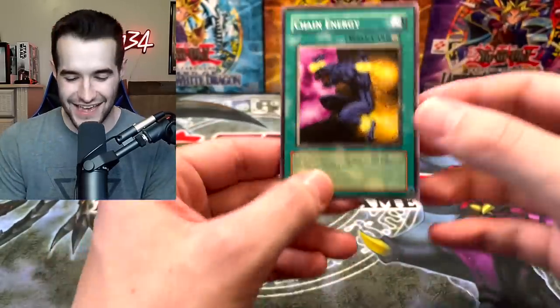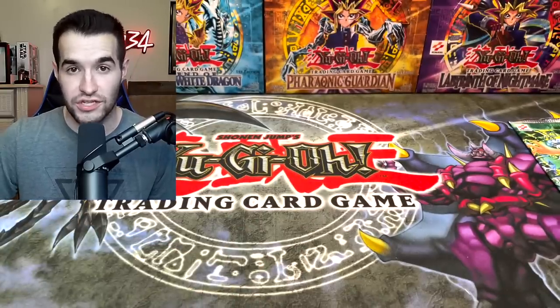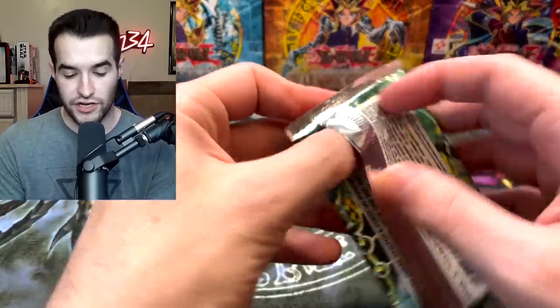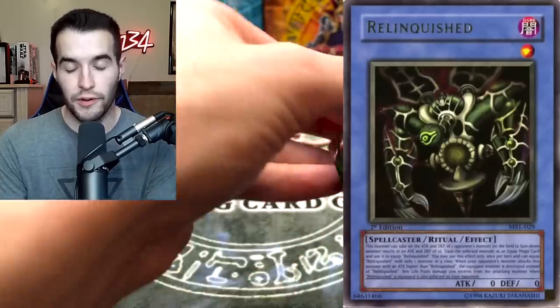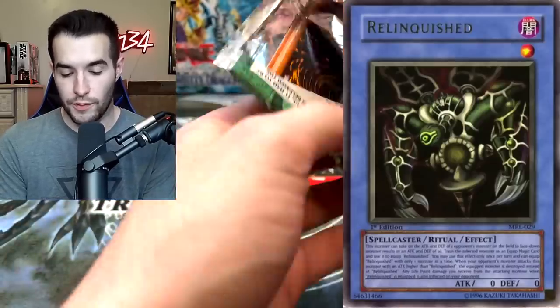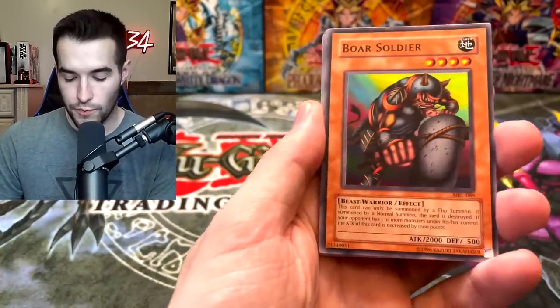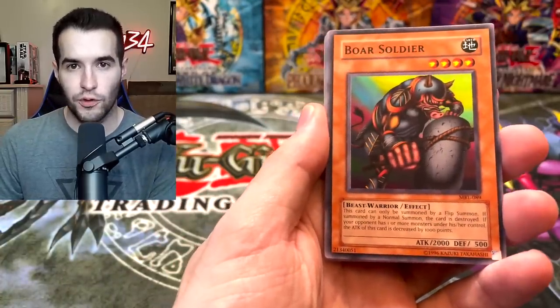Chain Energy gave us a little bit of hope but it was not it. That leaves the originals a chance — final pack. We need at least an Ultra Rare to have a chance here. Relinquished would probably be a winner. Any Secret Rare probably wins the battle. We've got a Boar Soldier — let's see if we can at least pull a foil, we really want an Ultra Rare or better.